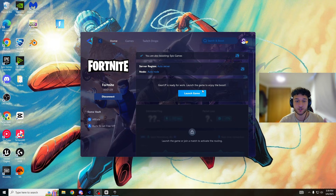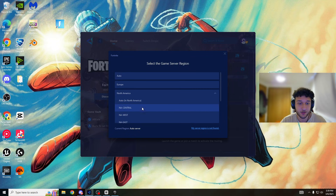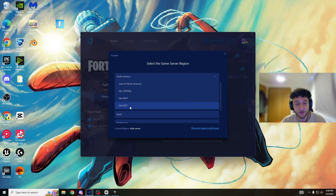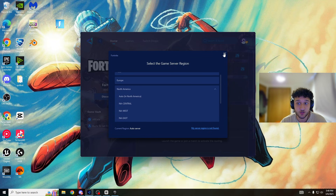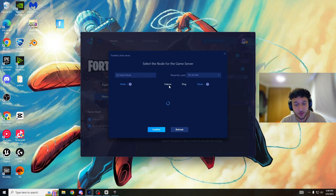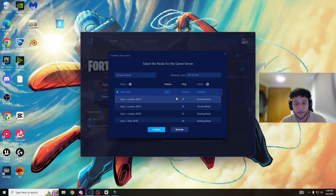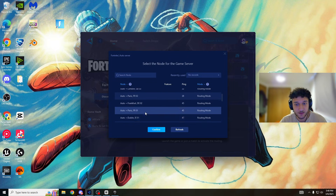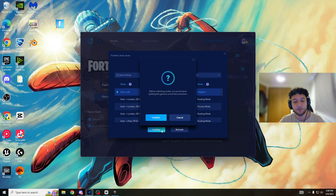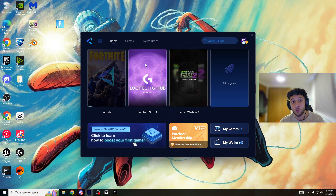We just have to press launch Fortnite and our ping should be lower. But first, about the server region feature — if you want to play NA or Brazil solo cash cup, which is super easy, all you have to do is press Brazil or NA Central. Middle East is super easy as well. For this video we're using Europe. You can choose which specific server you want — Paris, Dublin, Frankfurt — but the first one is always most optimal, so we'll keep that to see if it actually lowers our ping. Press confirm and now we're on the best node.